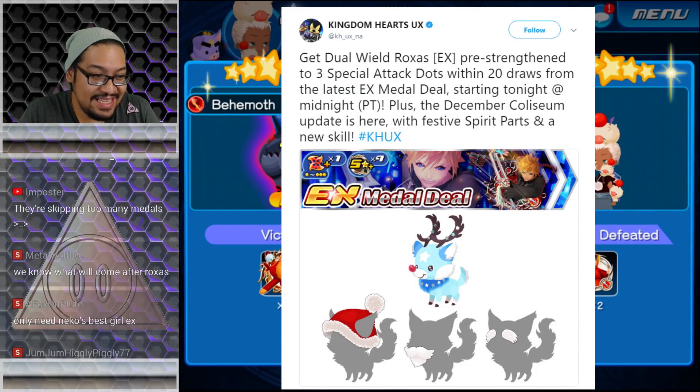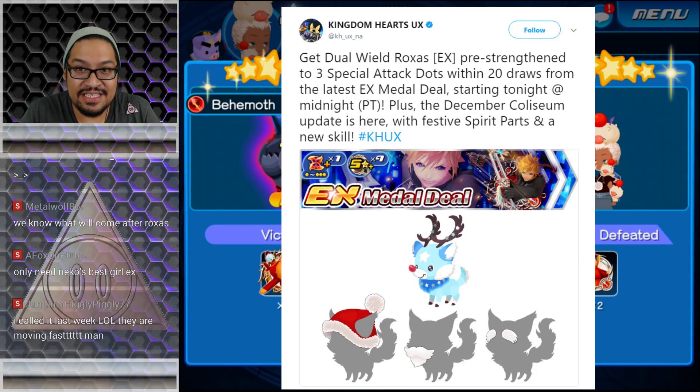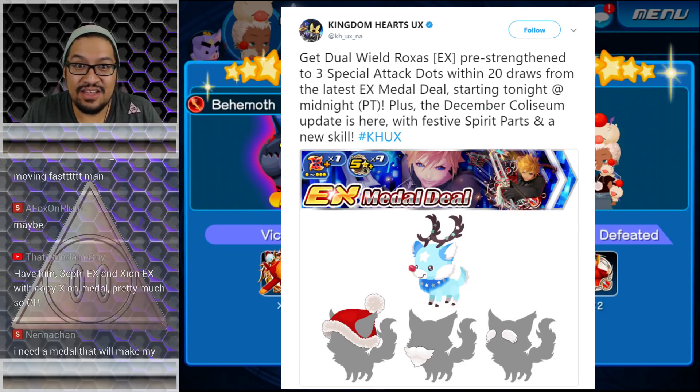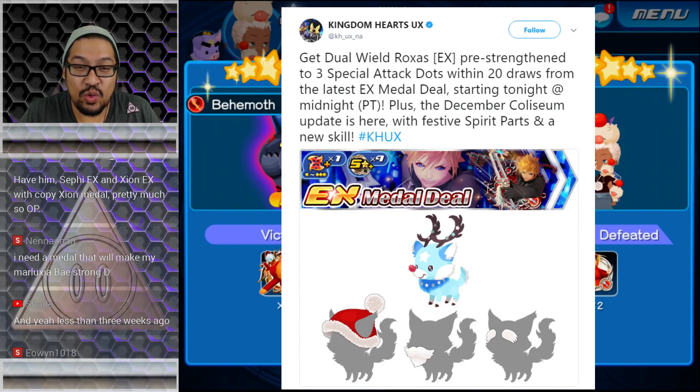But it doesn't generally buff up, and there's a lot of us who know — and I'm sure you guys know — there is a Kyrie-style medal already in JP which more than likely we will be seeing sooner than later. The other thing to talk about here is the 20-pull mercy.